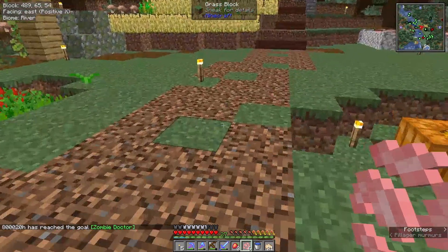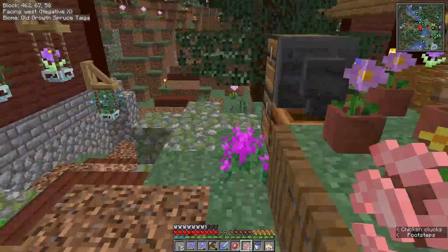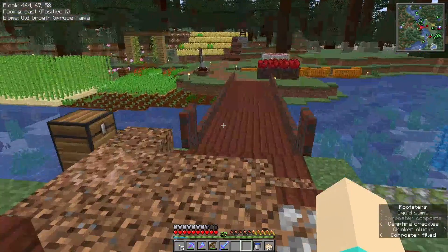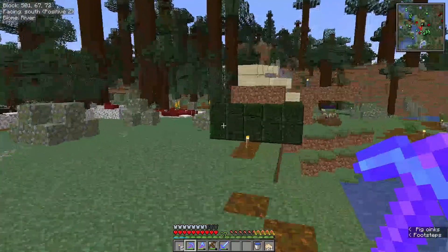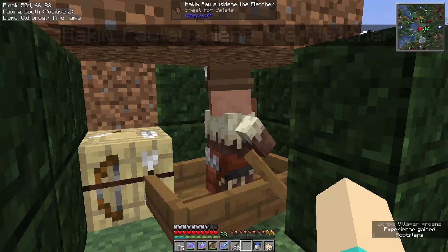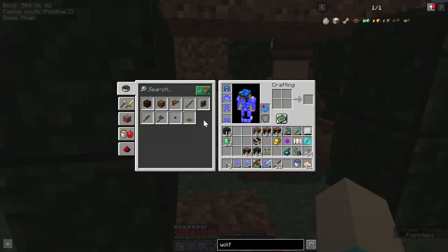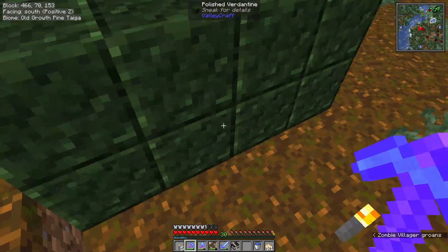Now I'll just go put these seeds in compost — well, this produce, actually. I wonder which one cured. Probably this one, because I started it first. Yes! He has claimed the workstation and has the right trades. Good. And craft up a bunch more sticks. So I traded with the Fletcher a bit more and got some emeralds. And now this guy should be cured.